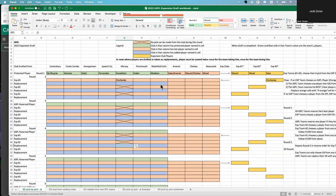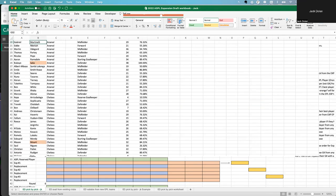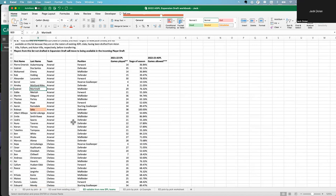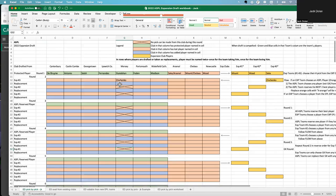In addition, Mercy gets to choose a replacement from the three EPL expansion teams for Zinchenko. Zinchenko is a pretty good player, but anyway. So Mercy goes to the expansion teams to find a replacement — doesn't have to be the same position, could be somebody completely different. Let's take Martinelli. So Martinelli is coming off Arsenal, and we place him under the Arsenal column. That column does matter.